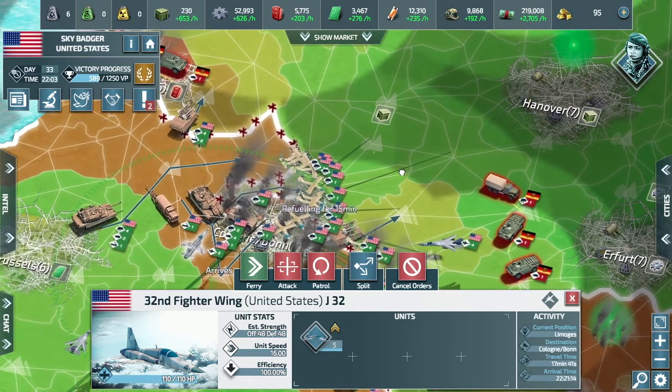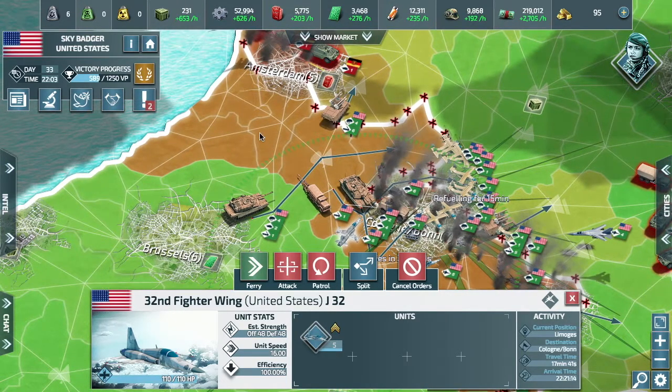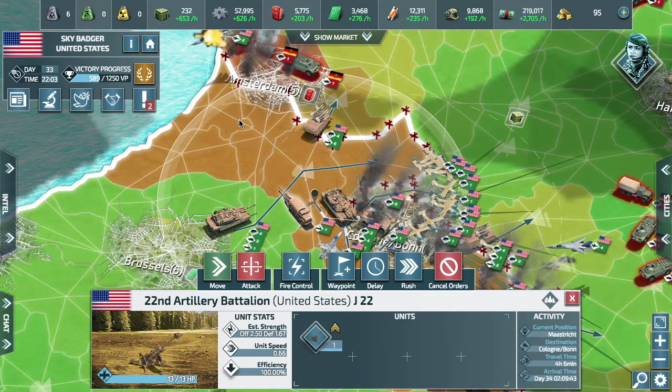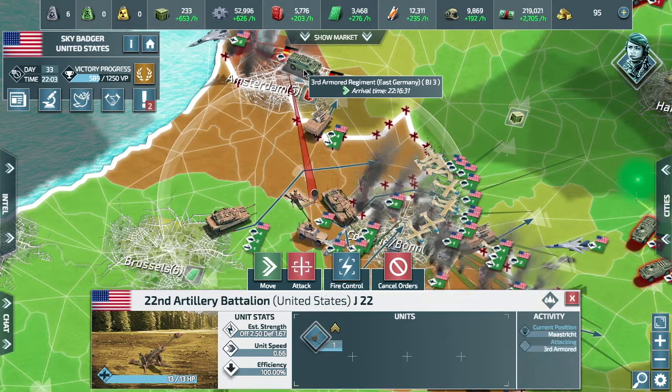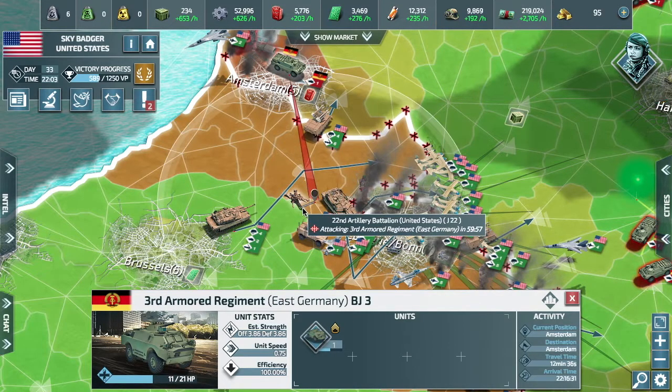I'm also using my fighters and interceptors to support this invasion on the ground. At this point, I'm under the assumption that Germany does not have any aircraft, although I am later proved wrong. So my fighters and interceptors are supporting by attacking infantry units on the ground — the reason being they can deal slightly more damage.